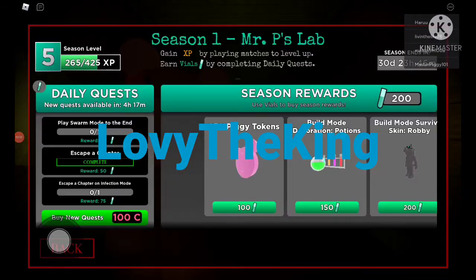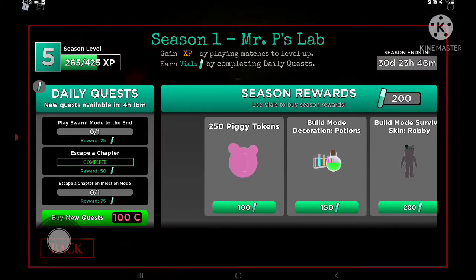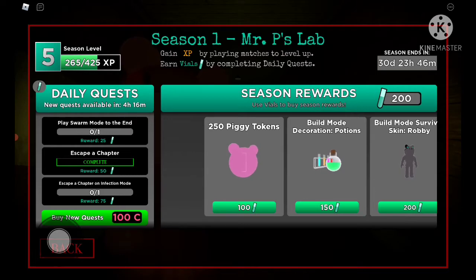Welcome back! Today we are going to be grinding vials and XP in the Roblox Piggy Mr. P's Lab Season 1 battle pass update. I have to do these quests because I haven't done them - yesterday I did one quest and I'm on level 5. Our first quest is to play swerve mode to the end, which I should do on a VIP server.